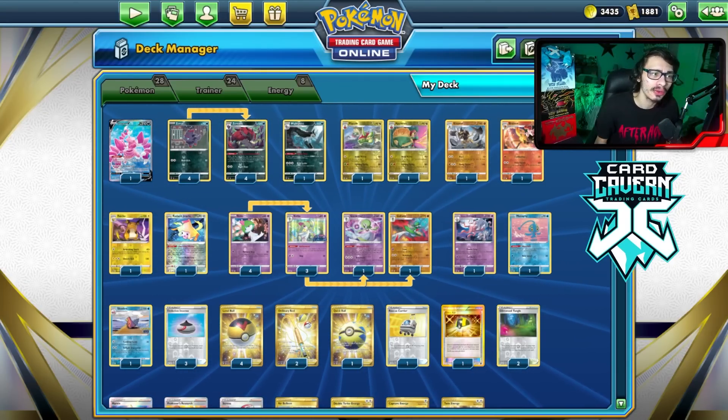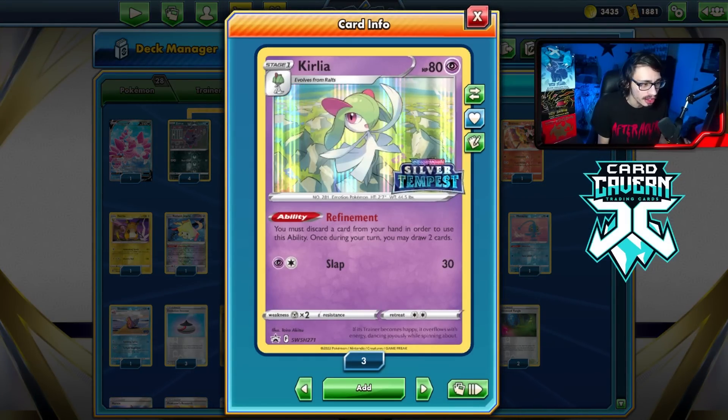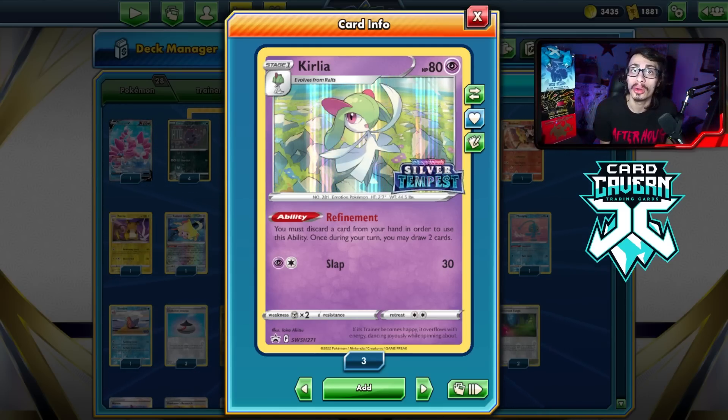Welcome back everybody to your brand new PTCGO Silver Tempest video. Today I'm going to be showing off my Zoroark Box deck using the Kirlia engine. I really think that Kirlia could be the future of draw engines in the Pokemon TCG when we end up having rotation.